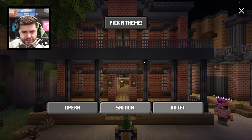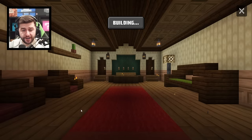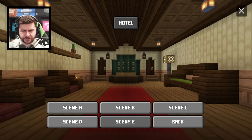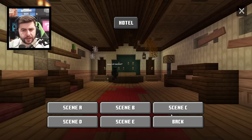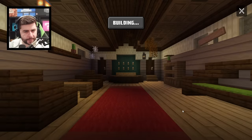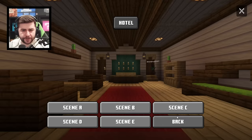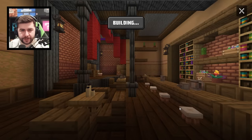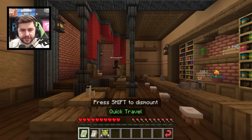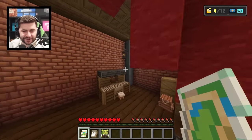I can sit in the seats — pick a theme: opera, saloon, or hotel. Let's go hotel. Now that's actually really impressive. Let's go scene E. Let's go to scene C. I wonder if that's actually changing for them. Let's go saloon. Oh, that's something I like. If I get out of the seat now — has it changed? Oh, it does change! This guy must have been so freaked out.